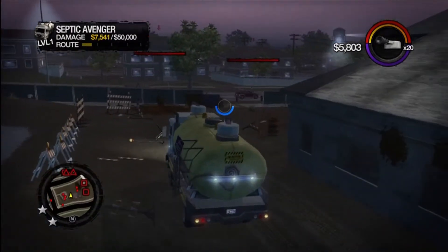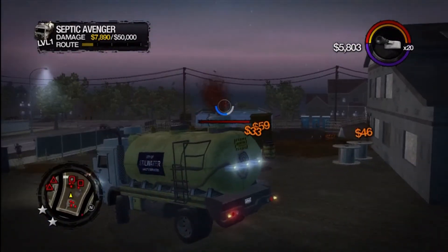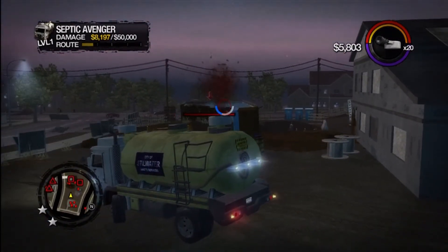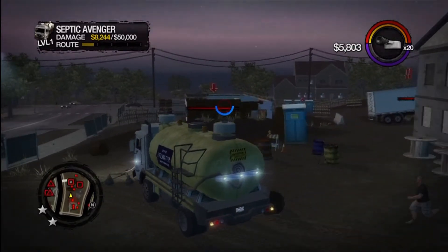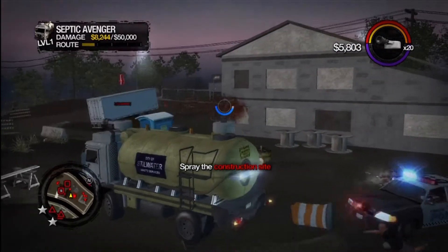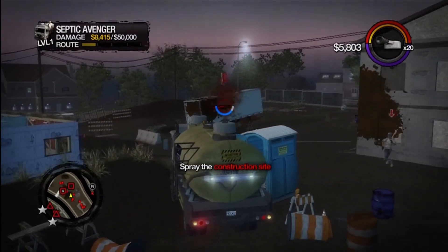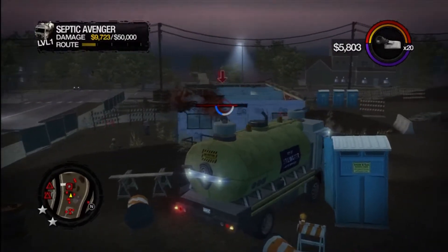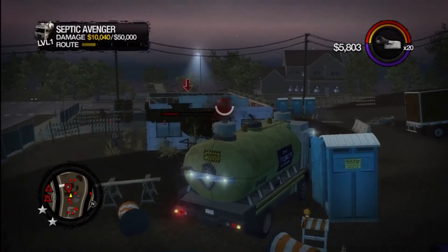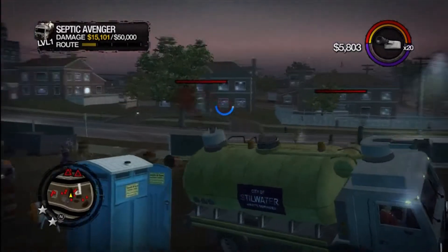Once you get this done, your reticle stays nice and tight, and it's one of my go-to activities as far as getting your gangster on. All the activities get done before the story missions, but this particular Septic Avenger gets done way sooner than the other one. Because the other one just gives you, like, crib discounts, but that's not really a thing compared to having weapon accuracy.